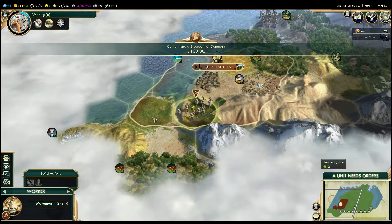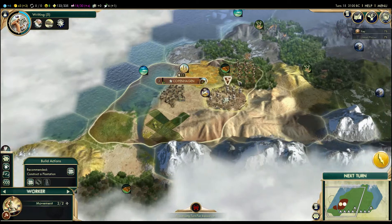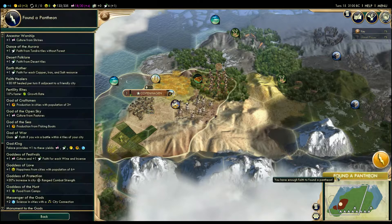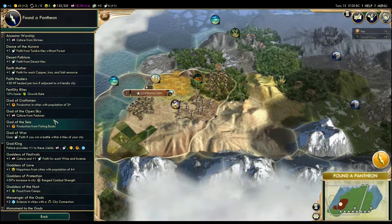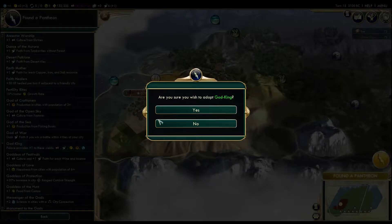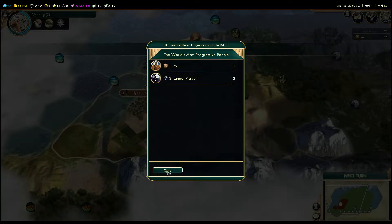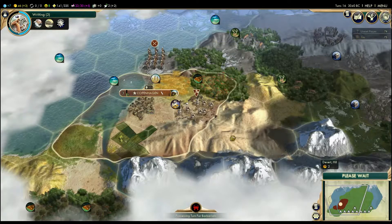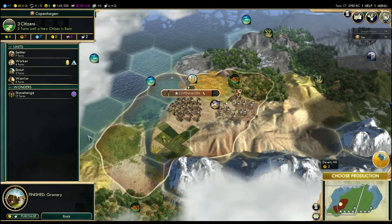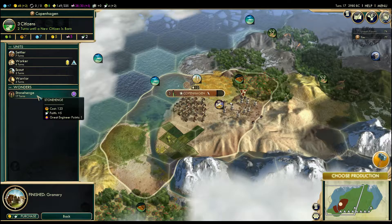I have Calendar now, excellent. Copenhagen has grown. Let's choose research — let's go for Writing. My worker's finished. Let's go make my people happy — I'll build a plantation there so I can get the incense. Found a pantheon — I'm going to be boring and go God-King, which should really be God-Queen in my case. Pantheon founded.